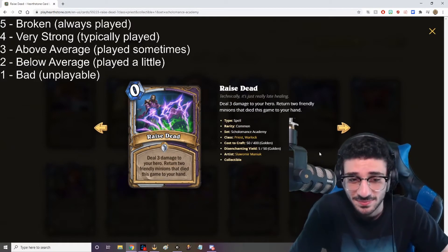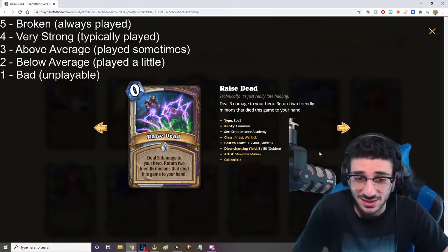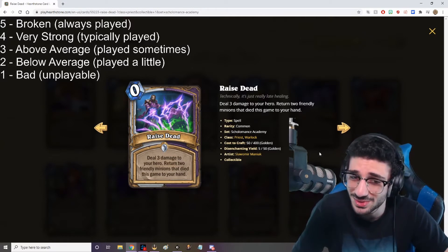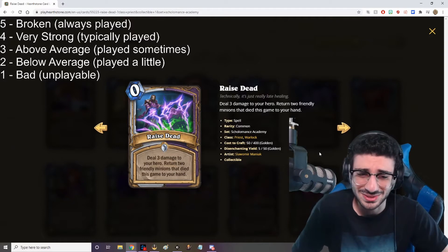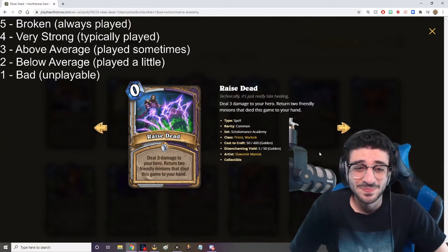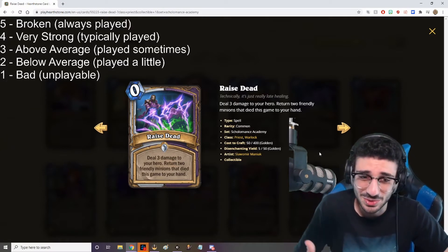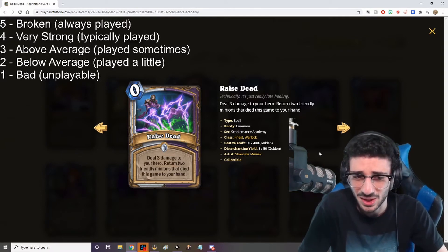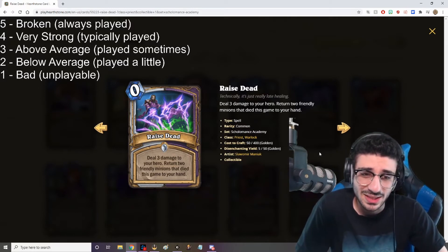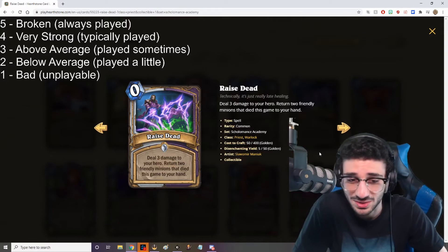Raise Dead — 0 mana spell. Deal 3 damage to your hero, return 2 friendly minions that died this game to your hand. This card in Priest is looking really, really good. The ability to return 2 things — usually 3 health is not going to matter on your hero. You could just heal it up with Renew or almost your hero power. So you're just getting all that extra value, which Priest barely even needs because they have infinite value. This is super good because you're actually getting minions you most likely want. If you're playing a Highlander deck, you can replay Highlander cards as well. This card's super good — 5 out of 5, no doubt.